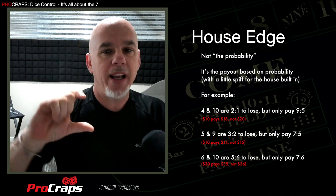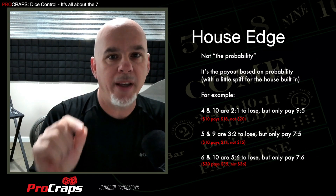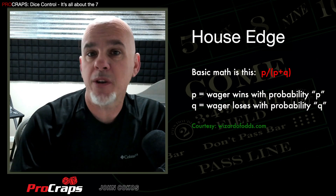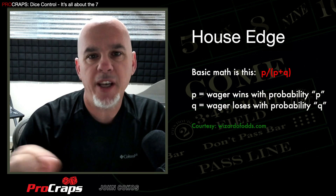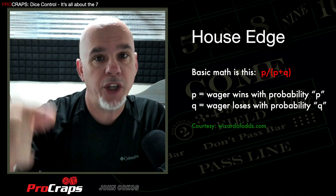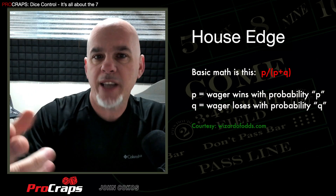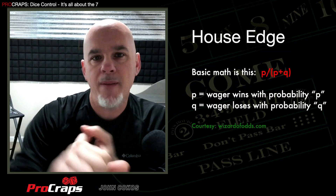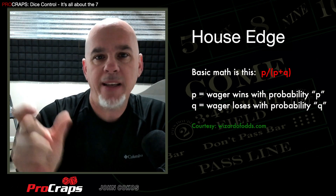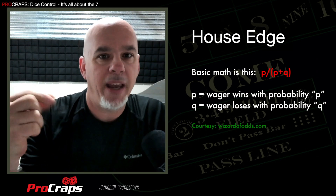The casino calculates house edge with an interesting little math formula. It's based on the probability of the numbers coming versus the seven. Here's the math for the house edge — I've gotten this formula from wizardofodds.com, run by Michael Shackelford. He's an amazing mathematician who breaks every casino game down in terms of odds, probability, and house edge. The house edge is based on a calculation of the probability of winning a bet divided by the probability of winning it plus the probability of losing the bet. This formula is baked into every single bet on the table, and it's what results in you getting paid a little bit less than actual odds on every bet.